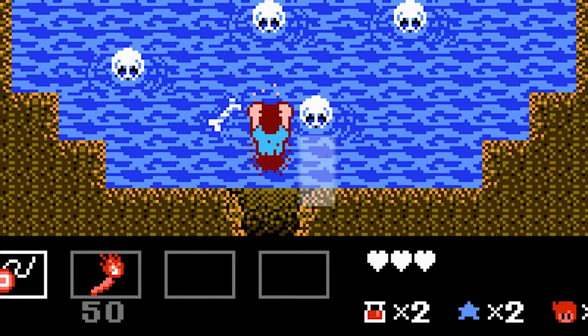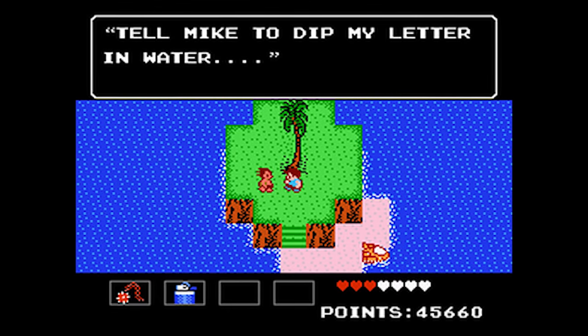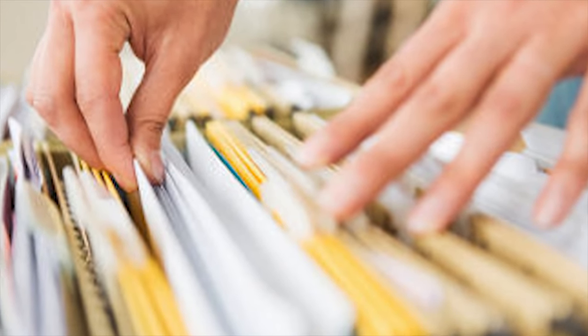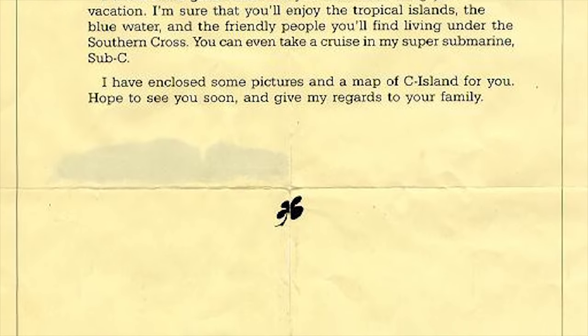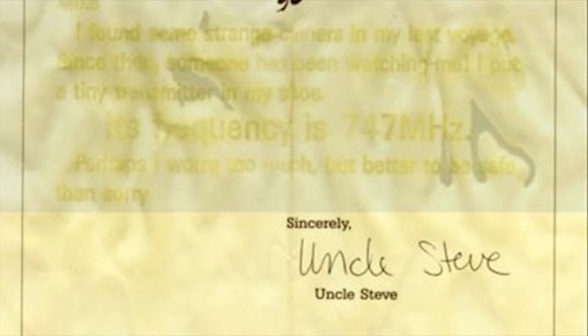StarTropics: Players who played a pirated copy would get stuck with a puzzle with a very vague clue: "Tell Mike to dip my letter in water." You may search for this letter for days and not find it, because the letter is an actual physical letter that comes with the game. People who pirated the game did not get this physical piece of paper. However, people who did buy the game also had a harrowing time, as they had to expose it to water to reveal a secret password — which meant applying the exact amount of water needed. Add too little and the code wouldn't be readable. Add too much and the paper would become unusable.